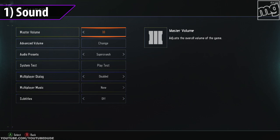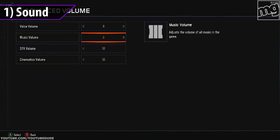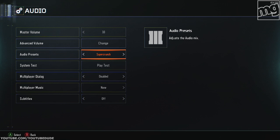The first tip is your sound. Here are my sound settings. First thing you want to do is disable the music — you want to hear everything: footsteps, people climbing, people jumping, wall running, throwing equipment. Music is just going to take away from that. For the audio preset, I suggest Super Crunch. This allows you to hear dead silence users a little bit better, and we'll get more into the sound as we go through this video.